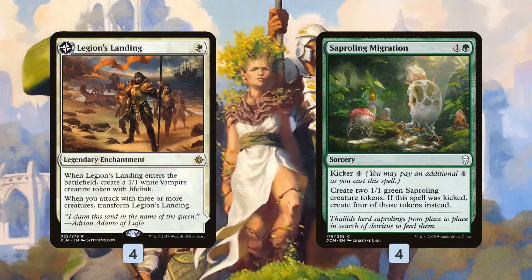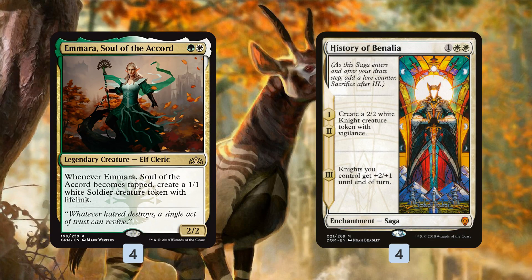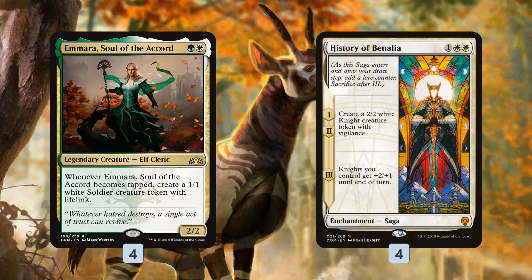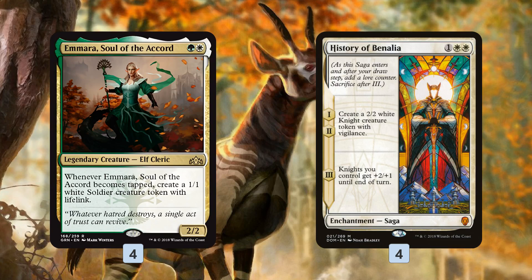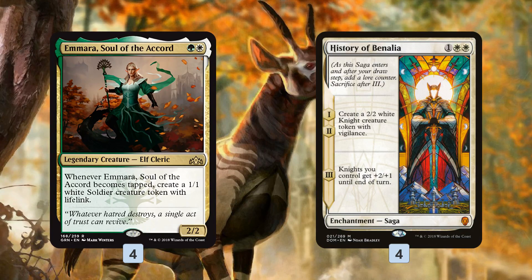Anointer Priest — referred to here as Amira — and History of Benalia are our mid-game token producers. Amira is a little strange: you get a 2/2 for two mana, which is fine, but whenever it becomes tapped you make a 1/1 soldier token with lifelink. In this deck, we can either play it on turn two and start attacking to make tokens, or use the Convoke mechanic to tap Amira without attacking. Even though it's a legend, it's okay to play four copies because Amira is going to die a lot — it dies to Shock, Lightning Strike, and basically any removal spell in the format — but it can generate a lot of tokens and value if it stays on the battlefield.